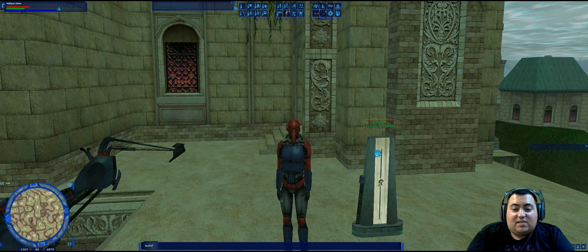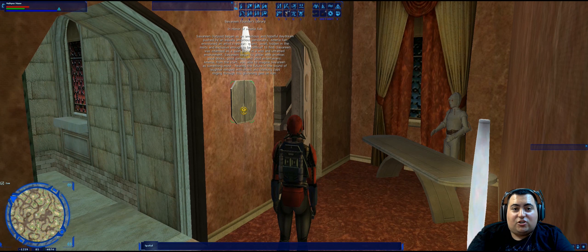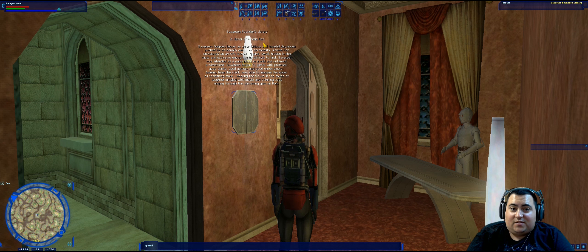One of the first structures on the list was the Savareen Founders Library. In the very first room of the library we find an answer to one of the questions. The question was: to whom is the Savareen Library in honor of? And this little plaque on the wall here says Savareen Founders Library in honor of Amiria Ra. So there's that answer.